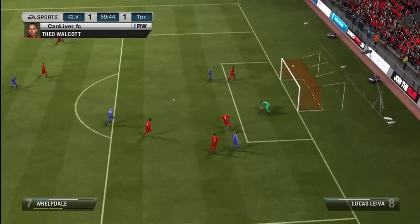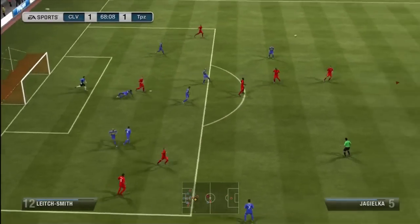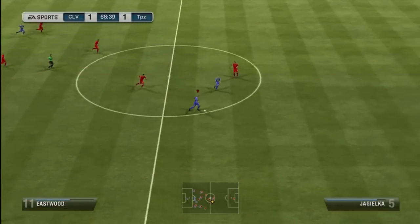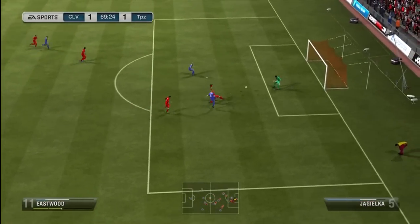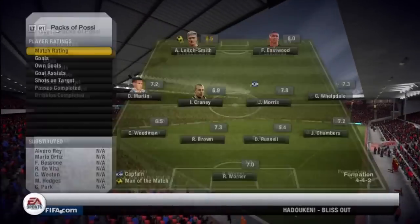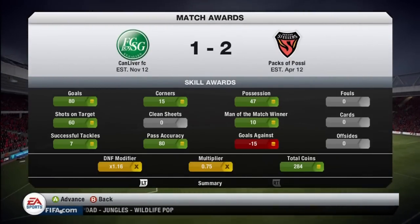He did get a red card, so that definitely helped me out and made it a lot easier. Right here I thought I had a great chance, but the goalie saved it — just deflected it just enough. But I do get this really nice clearance and Leach Smith wins a header to make a 2-on-1 breakaway. I'm pretty sure he thought I was going to pass or cross goal, and he was just a little too late with the defender to get there, so I just take it right past the goalie. As you saw, Martin Squirtle did get a red card, and that definitely made it a lot easier.